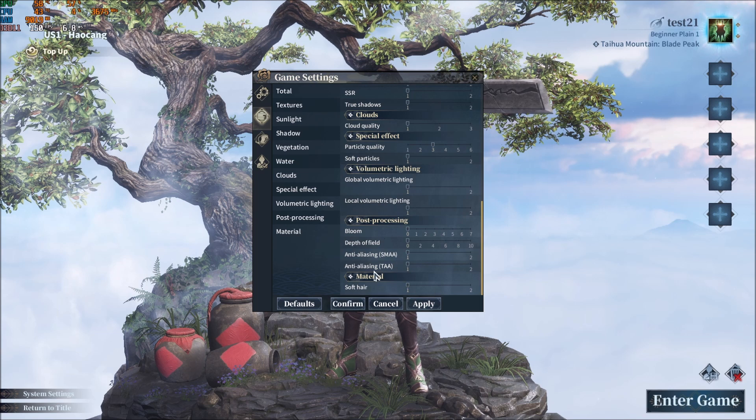The last one is Soft Air Material. About 75% of people can definitely go with 2. If you're running a really old computer, you will probably need to remove this one.